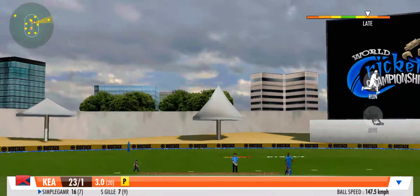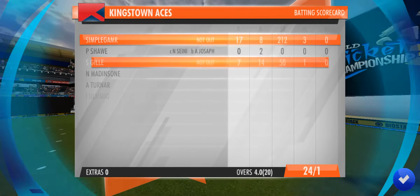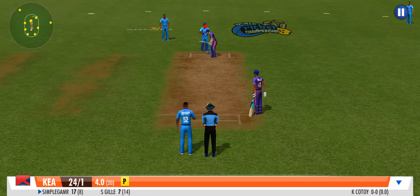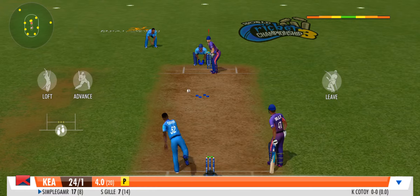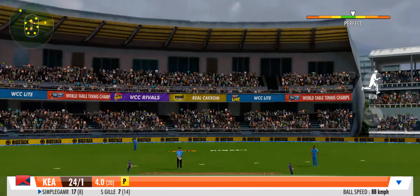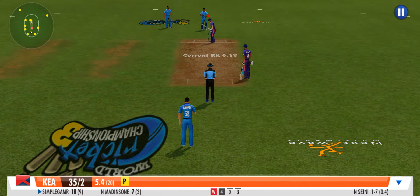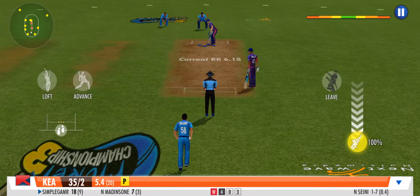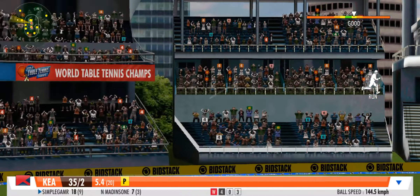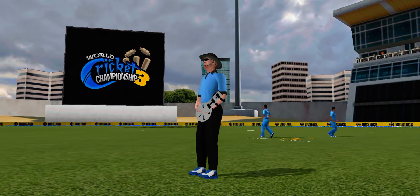Well fielded in the end — he returns a very good throw to the stumps. A leg spinner has come into play. Great coordination between the pair; that's terrific running. Bang — that ball races away to the boundary. Dry spell ends with that refreshing four.